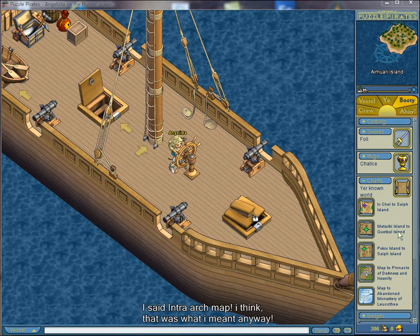The third map is an intra-arch map, which allows you to chart within a single archipelago. The star will be the color of the archipelago, and you can buy these maps at a shipyard, but only to islands connecting to the one you're currently on. They have a degrade rate of 45 days.